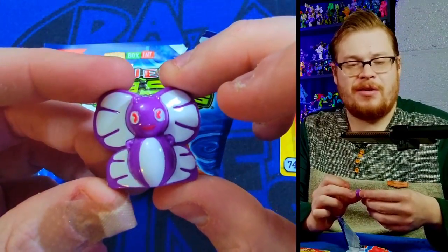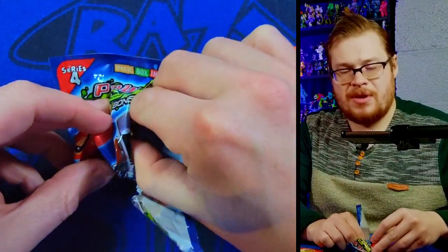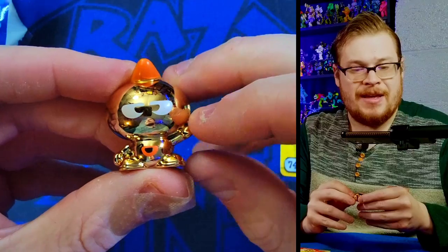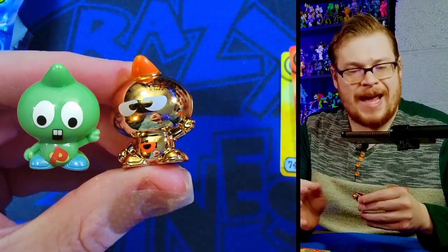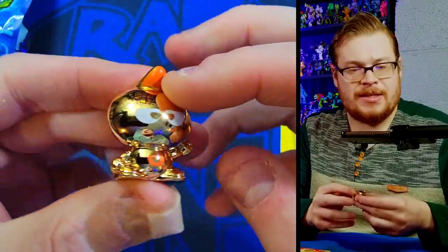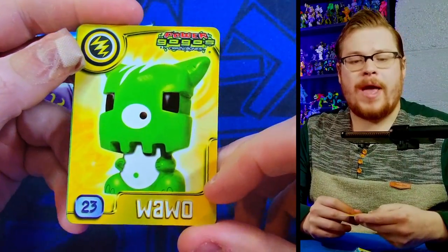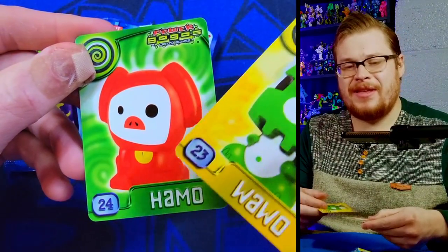Then a nice gold version comes out — that is sick! This is the same mold as Mr. Pico, one of the rarest Gogos out there, and this is like a rose gold. Cards for the next pack: Way and Hammow. Hammow looks simple — they could have cleaned him up a bit but I still like the figure.